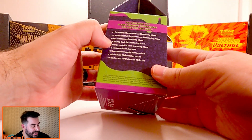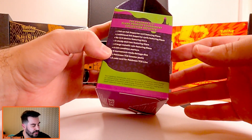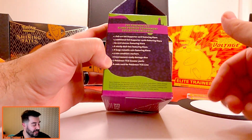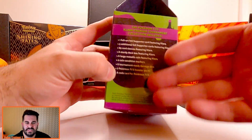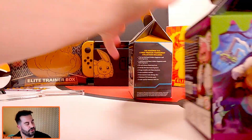We're getting some sleeves, a deck box, metallic coin, damage markers, some dice, and then we're looking at six packs in here, guys. Six. It says seven — six tournament-ready dice, seven packs. And of course, we're getting the code.